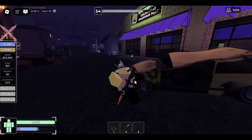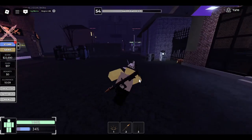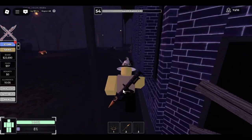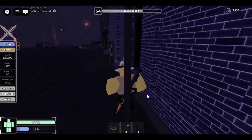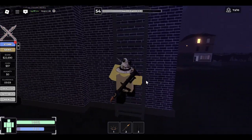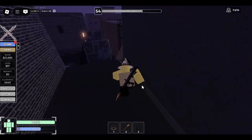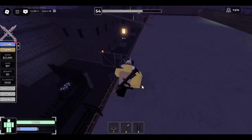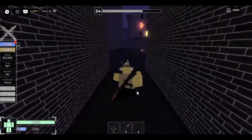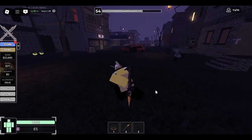The Mark II can do just as much damage, if not more, than the Mark III, and vice versa. Because you can't control how many limbs someone will fracture when they are thrown into the air — that is literally just up to random chance. So the Mark II can actually do more than the Mark III.